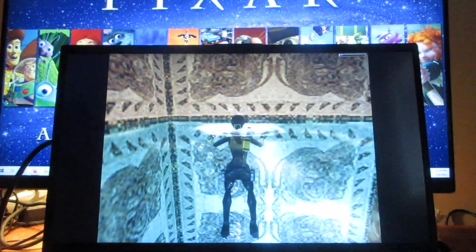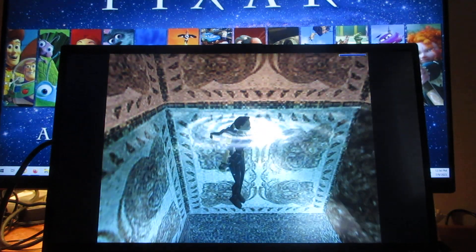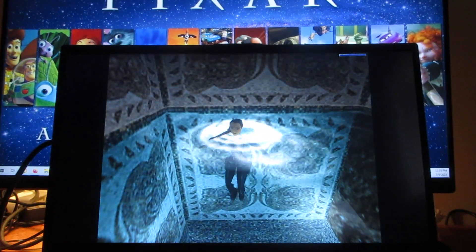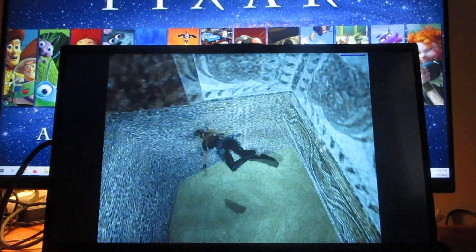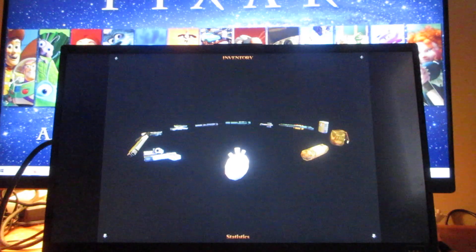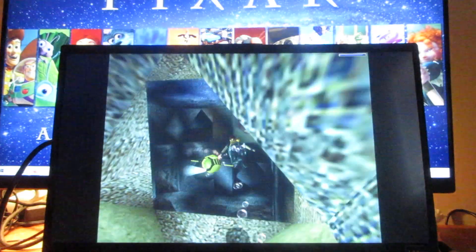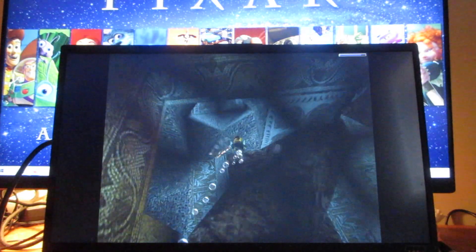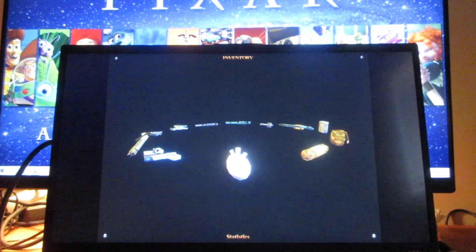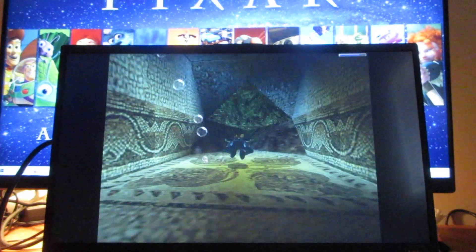I've got to catch my breath for a minute. Just give me a minute before I go back into the water. Here you want to swim down. The next question is where do I go next — which passageway? The one you want to go to next is this one over here. You're probably wondering what's down this hallway, down this tunnel — there's a lever on the wall right here.